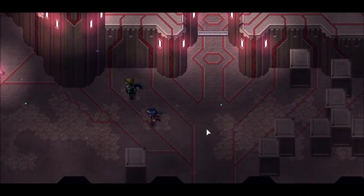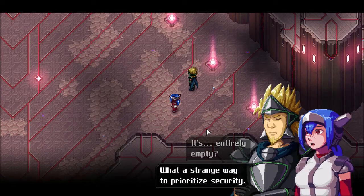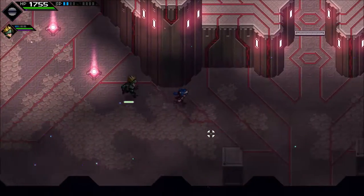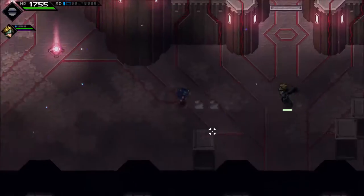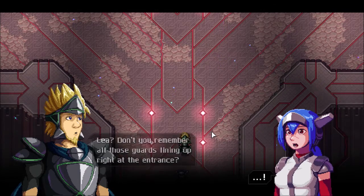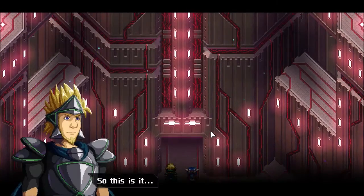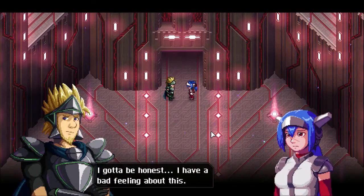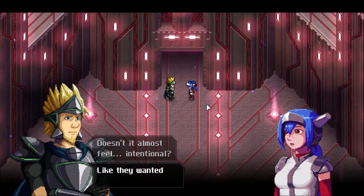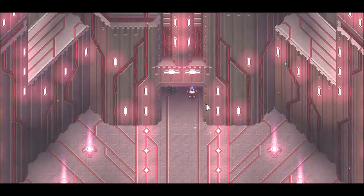Let's see if we can access the tower from here. It's entirely empty — what a strange way to prioritize security. Nothing's stopping us here. Let's enter the tower. I just want to double check — don't you remember those guards lining up right at the entrance? You better avoid running into them. I have a bad feeling about this. The way we managed to get past all those guards, doesn't it almost feel intentional? Like they want us to get through here? Let's enter and see what happens.